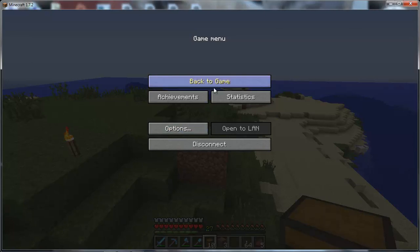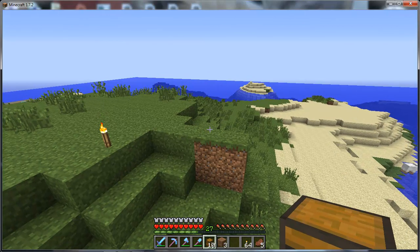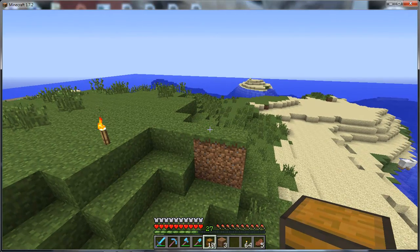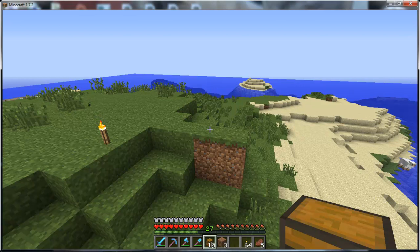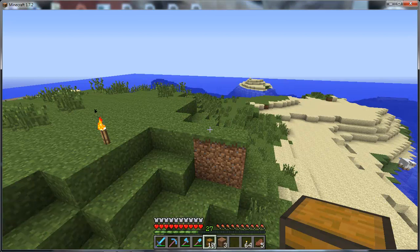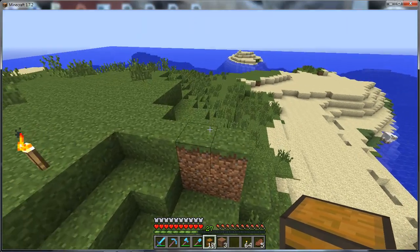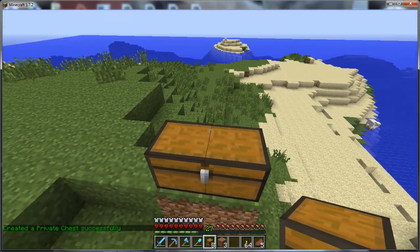Hi guys, this is Medler from Medmania. In this short tutorial I'm going to teach you how to use a feature in the plugin LWC which we've just implemented. Basically, what this feature allows you to do is put stuff into a chest just by dropping items on the floor. First of all, what you need to do is place down a chest.